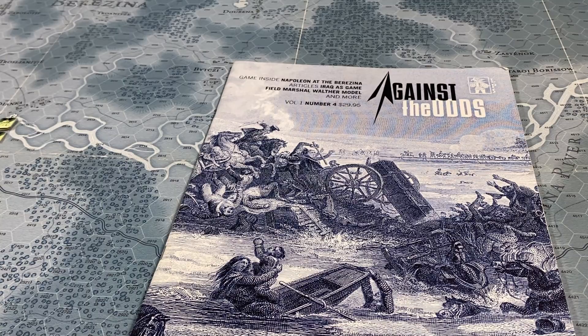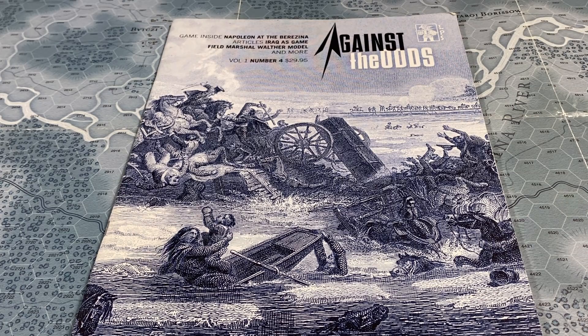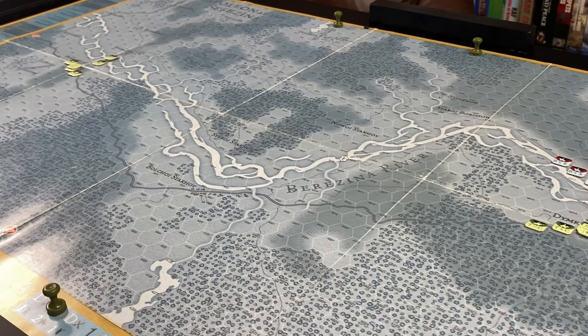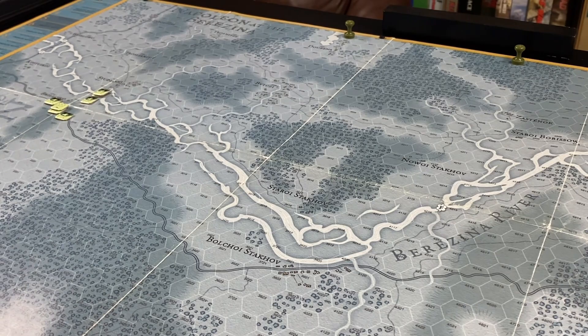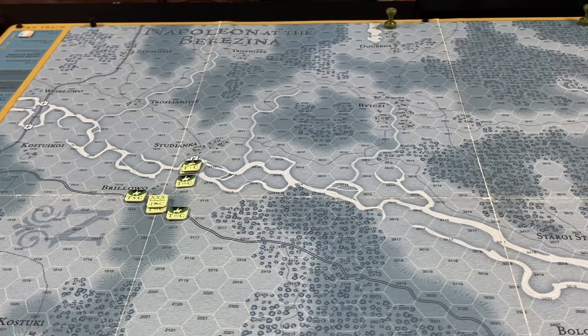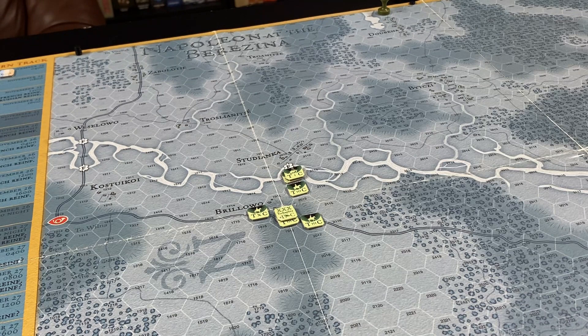This game was designed by Rob Markham. It's a solitaire game where the player controls the French forces and the rules or artificial intelligence system controls the Russian forces. Bear in mind that the AI in this game is more like guidelines that guide the player as to what to do with the Russian forces, so you have to make judgment calls and decide the best course of action given those guidelines.